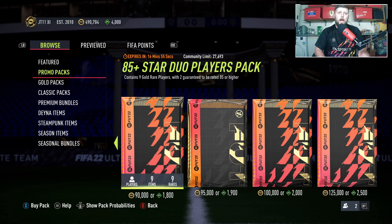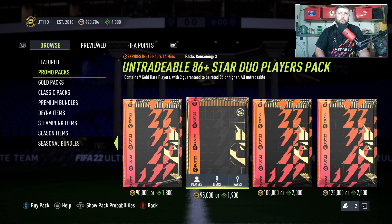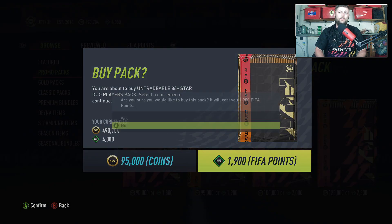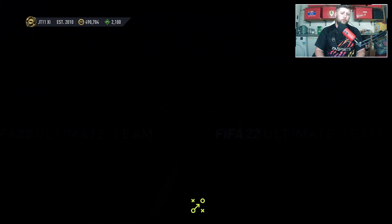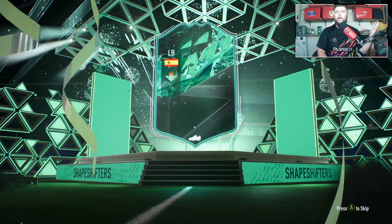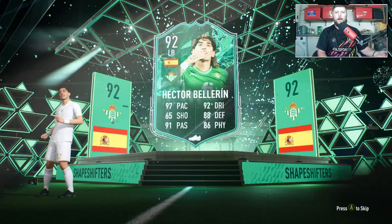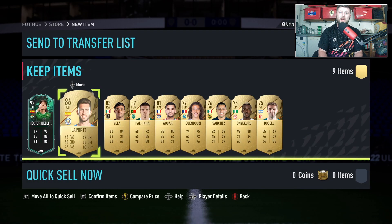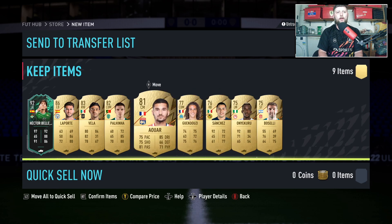Then we have the untradeable 86 plus star duo — you get two 86-rated players, so three in total. This one is 20 coins, with 2x86 guaranteed, at 1,900 points or 90k, which doesn't scream value. It's going to be Bellerin, and he is untradeable — even then he still doesn't pay for the pack. There can only be Everton or Laporte in this otherwise. I cannot believe people will put coins into this. Let me know if you have.